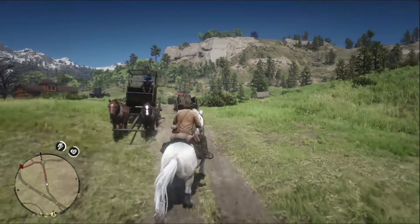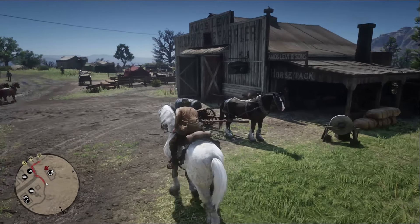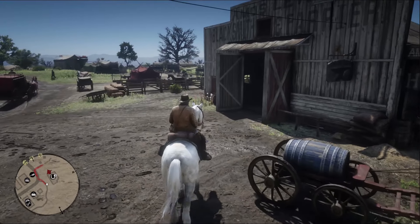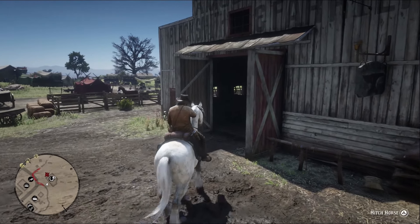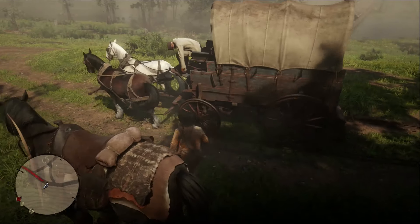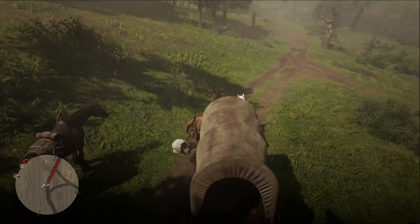If you want to get your hands on one of these big beasties, the Dark Bay and light grey Shires are found all over pulling carts and wagons, or just chilling at random NPC camps. They do not spawn in the wild nor are they purchasable from any stable. Remember to rob wagons in remote areas if you don't want the law to slap a big ol' bounty on your head.